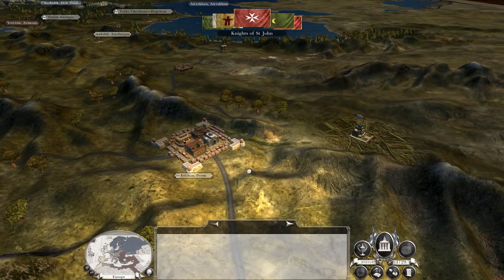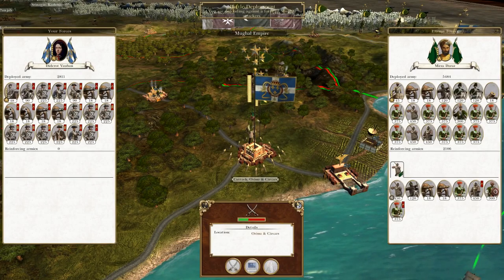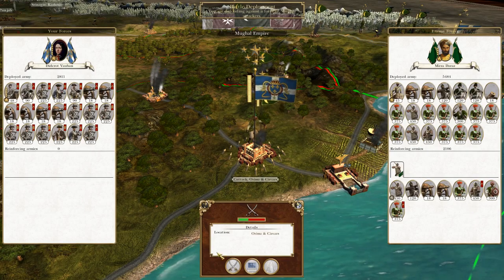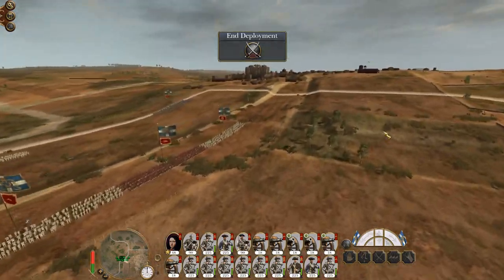Swedish navy's on the move. The Mughals have sieged us in Cuttack — interesting. It should be quite a nice battle. We were building walls here but unfortunately they did not get built in time. So we are going to want to maximize our use of firepower. They do have mortars which is a concern, but that's why I'm going to use my cavalry as outflankers to get out there and cause trouble.